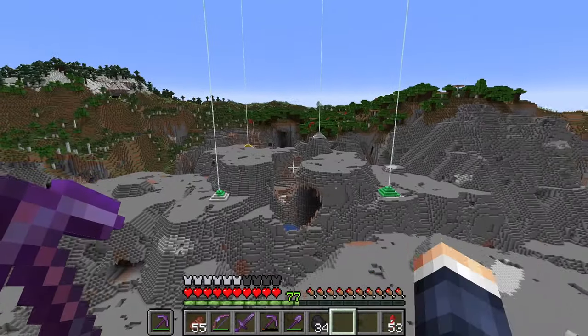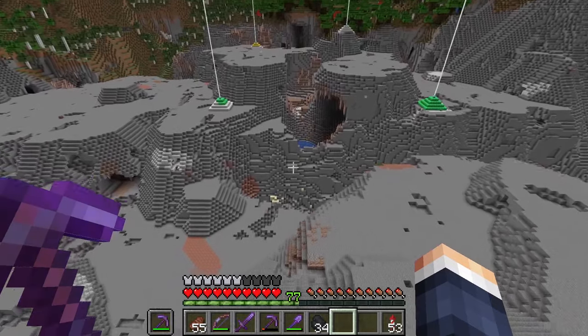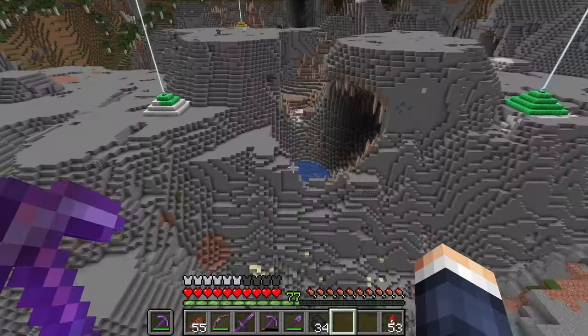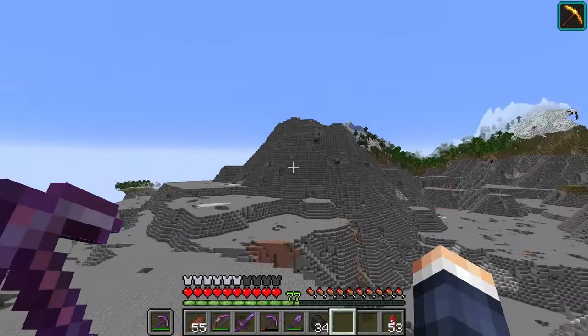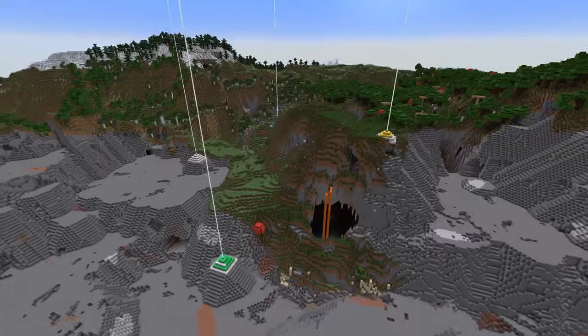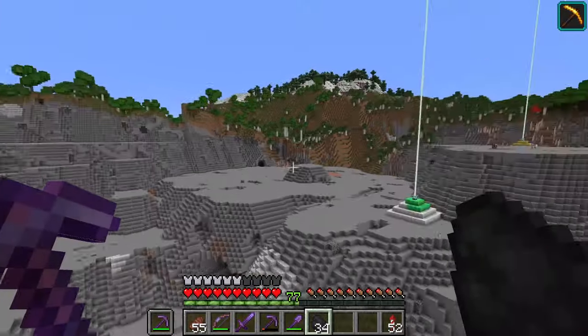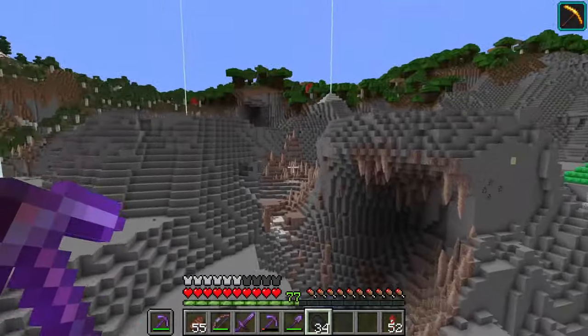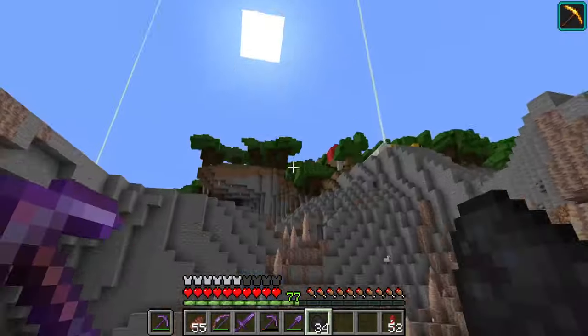My playtime with the Elytra is over — there is no more arch for me to go and do my fly tricks. But as you guys can see, we made huge progress. If you take a look at how the world used to be and look at it right now, it's crazy — we mined all of this plateau and we have exposed the cave below. Overall, a very successful episode.